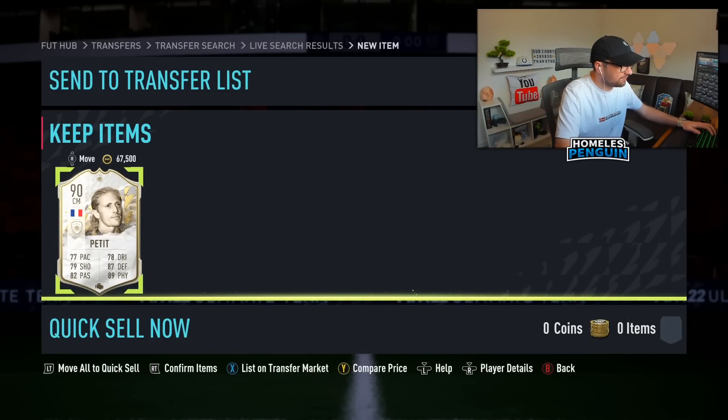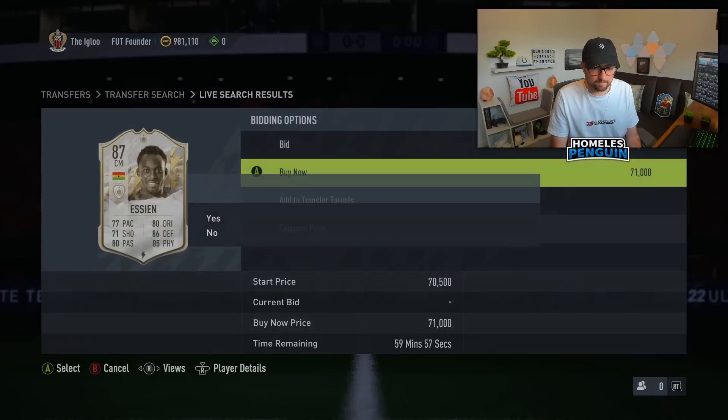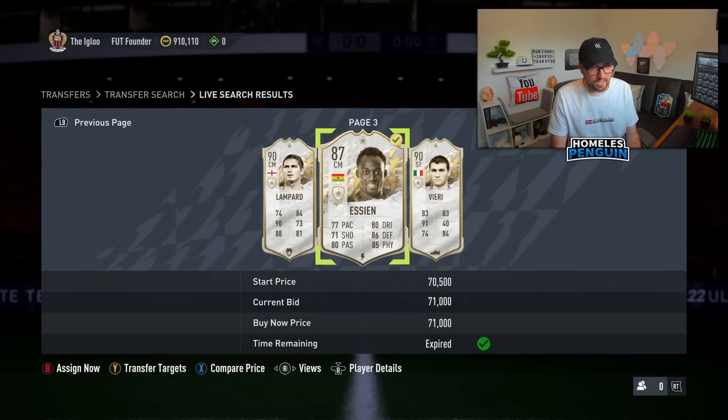Yeah it is prime — 90-rated prime. Foot Bin says around 80,000 coins, but he's sold for 95k today — that could have been a fresh one to be honest — and 85k and 100,000 yesterday. This is a card that is definitely gonna sell for over 85 again. At 87,500 with some patience I can definitely make good profit from this trade.